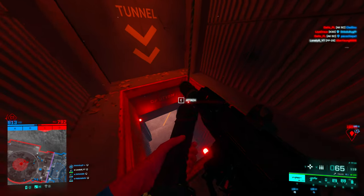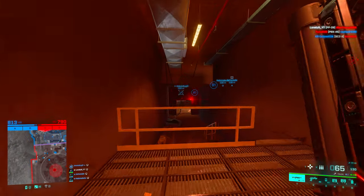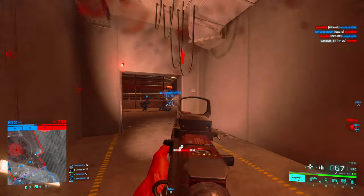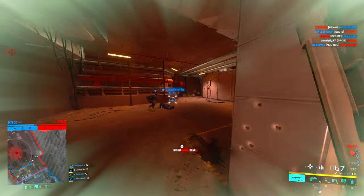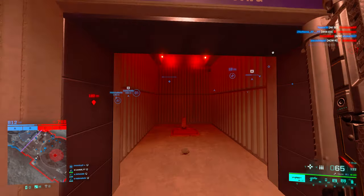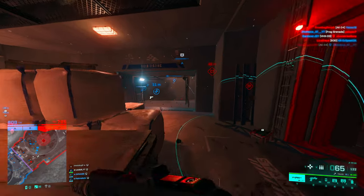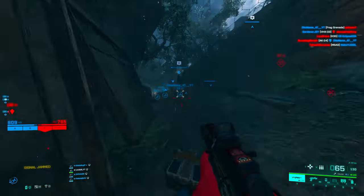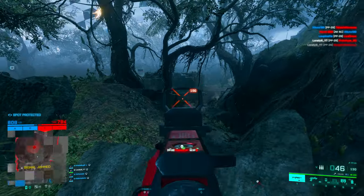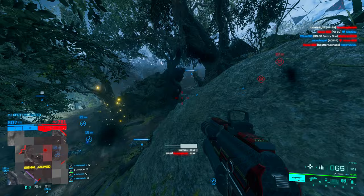Let's go into the tunnel first and check if there are some enemies. It looks like there are enemies. We will now throw some smokes and get on top of the hill — or rather we can just throw one smoke, run through here, and do some farming since that's all I'm usually good at.